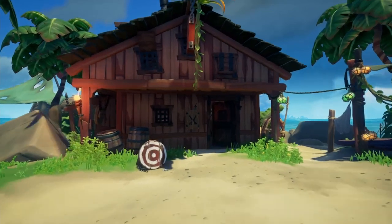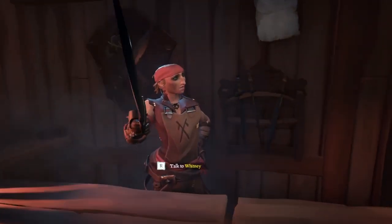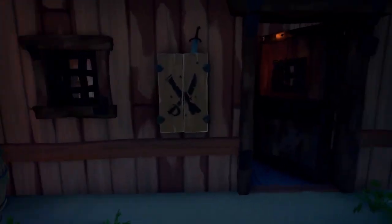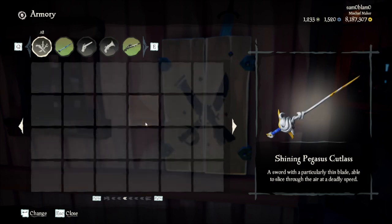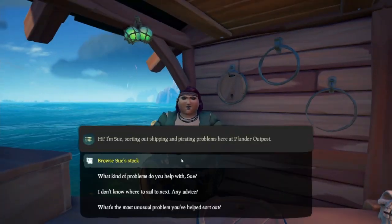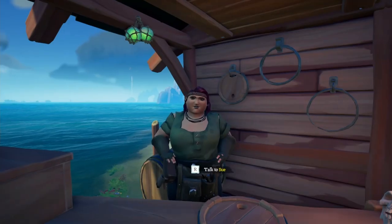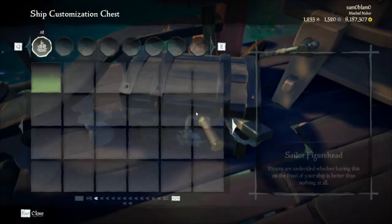If you feel your weapon is looking a bit bland, look for the building with the red target out front. It's in the weapon shop that you'll speak with the W-name shopkeep and browse various cosmetics for your blunderbuss, flintlock, eye of reach, and sword. Out front is an armory so that you can select which two weapons best suit your playstyle, as well as changing out how your weapons look. And if it's ship sets that you want, the shipwright with an S name is located on the dock near the Merchant Alliance, and has seemingly hundreds of ship items for you to choose from. Directly in front of the shipwright is a ship customization chest, where you'll be able to change how your ship looks so long as it's docked at the outpost.